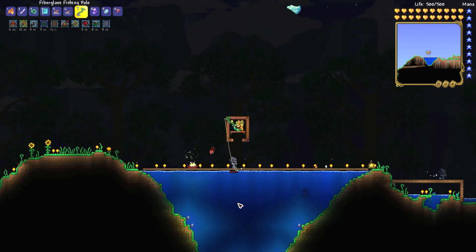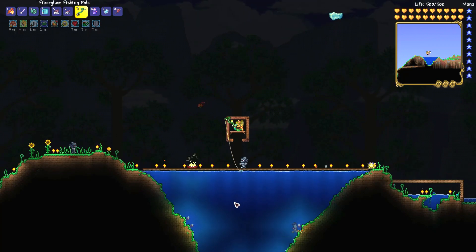If you want the Zephyr Fish, you need to fish from any pool of water and hope that you get lucky. The Zephyr Fish is very low drop chance while fishing, around 1 in 800 chance with 50 fishing power.